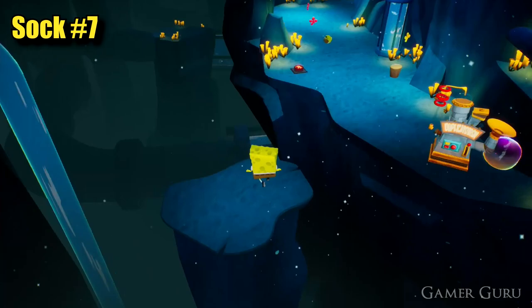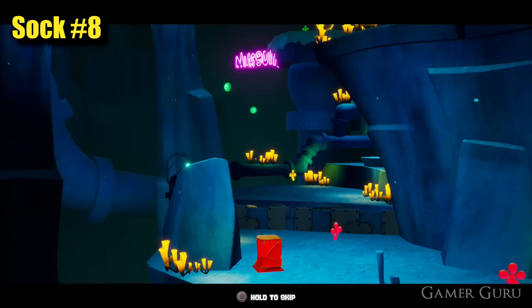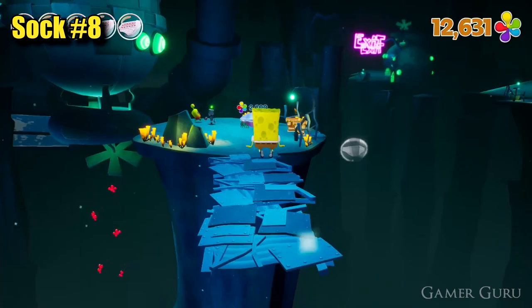Also down here we're going to find another button which we'll need to ground stomp on with SpongeBob to activate one of the gates. Again use the ball ability to make sure we get there before the gate closes. This will allow us to get to the upper level where we can find a second bus stop. While we're still using SpongeBob, head to the right of this second bus station and pay the clam — this will activate the bungee jump point where we can jump down and get another one of Patrick's socks.